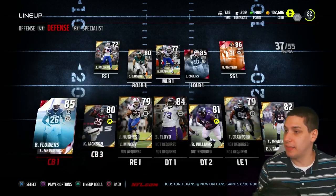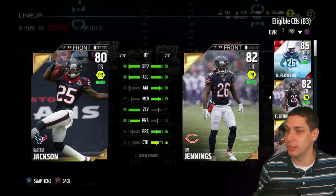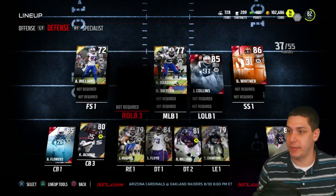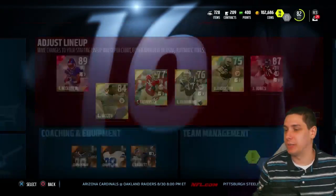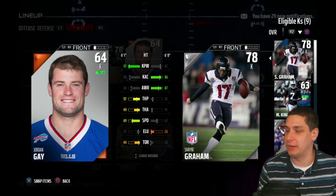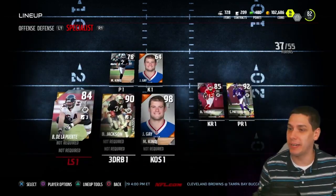In our secondary we've got Brandon Flowers and Tim Jennings as our starting corners. I actually really like the Kareem Jackson card — he's got great zone coverage at a 93, which is actually higher than Brandon Flowers and Tim Jennings. Since I use a lot of zone coverage, I'm starting him as my third corner. Terrence Newman and EJ Gains are our other secondary players. Jerry Hughes is a big-time pass rusher. We've got pretty good players across the board but not really spectacular players at most positions, to be completely honest. Our specialists are Marquette King and Jordan Gay — he's got 97 kick power, so he's probably gonna be our kicker for most of the year.